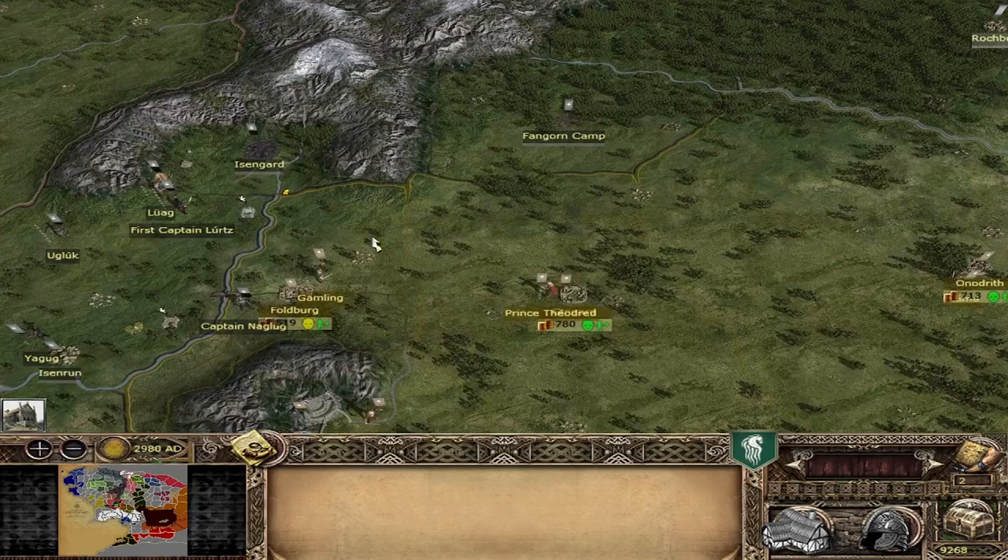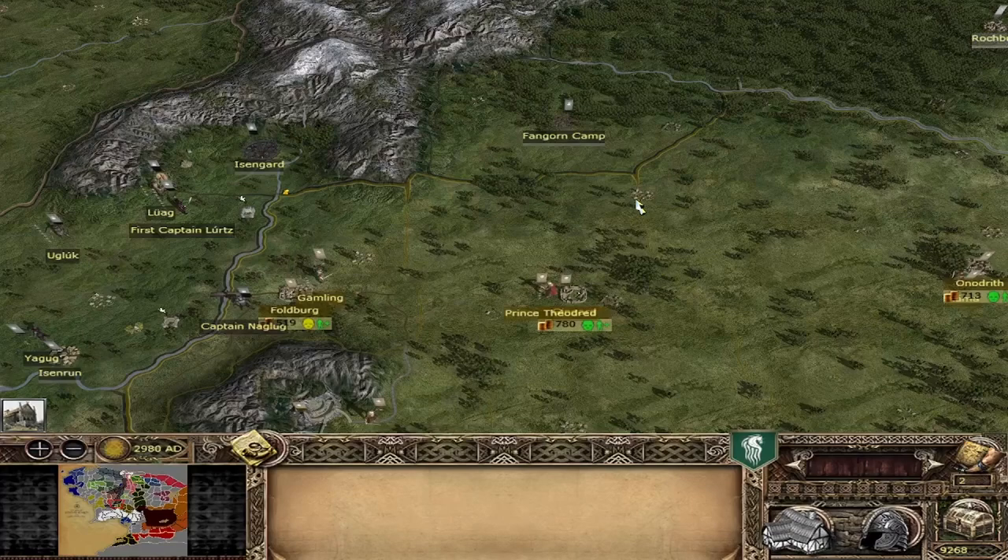We are bordering Gondor on the eastern side, but our most important area is the western side: the Gap of Rohan and Fangorn Forest. We see a new region compared to version 4 — Fangorn Camp — which is in the hands of Isengard. That makes our area a little bit harder to defend. I would advise everyone to first take out Fangorn Camp, then move on to the rebel regions: Rogburg and Theret Anduin, because it makes defending against Isengard way easier if you only have to defend the Faltburg.